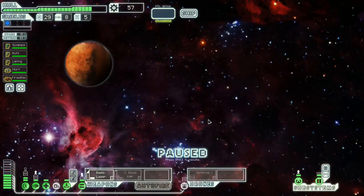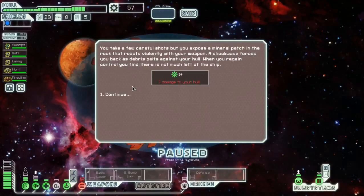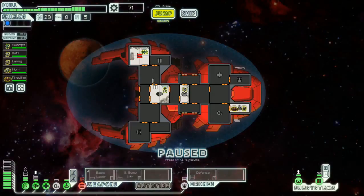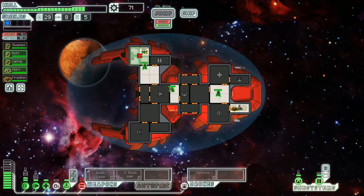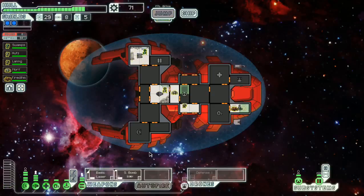Let's go to the distress signal. Boom — two hull damage, not a big problem, except for the fact that I do not have weapons anymore. My O2 is off. Everything back online. There's a chance that quest might be a store, I'm just not so sure because I forgot.